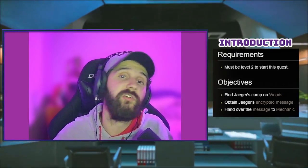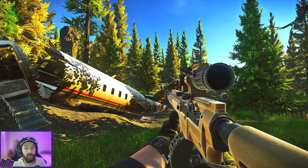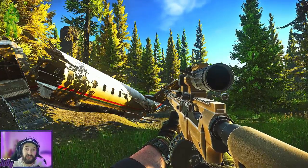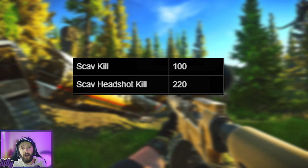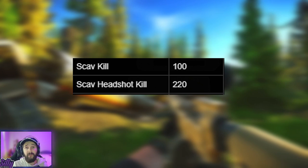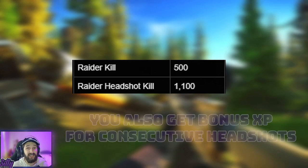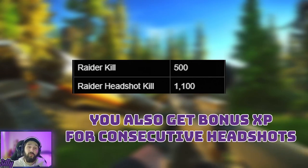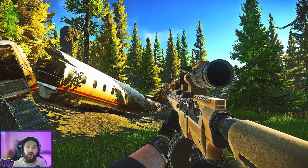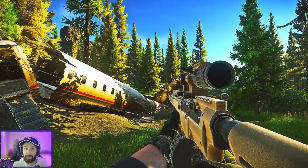Doing the Introduction quest first will help us for other quests later. One thing I want to say quickly: when you hit headshots on AI or PMC, the XP you get from that kill is more than doubled. A regular kill is 100 XP, but a headshot is 220 — it's more than double. When you headshot a raider, you're missing out on over 500 XP for not hitting a headshot. So when possible, it's always best to wait a second and line up a headshot to ensure you're getting way more XP over time.